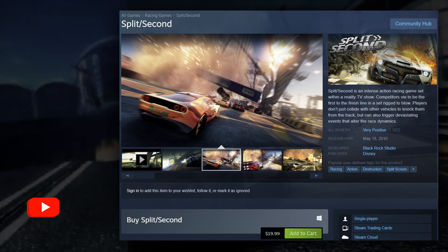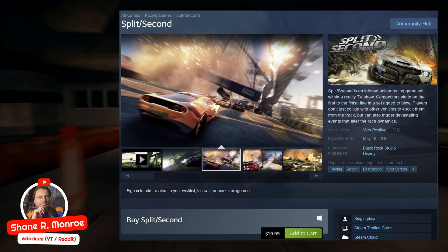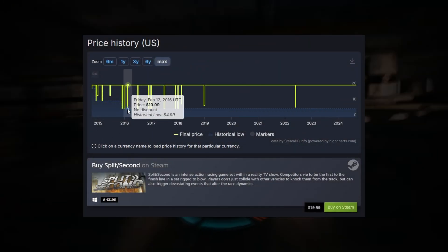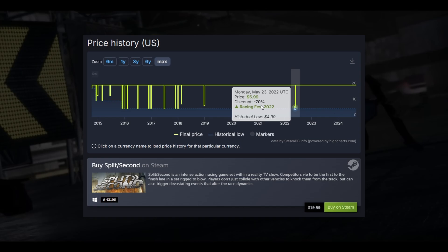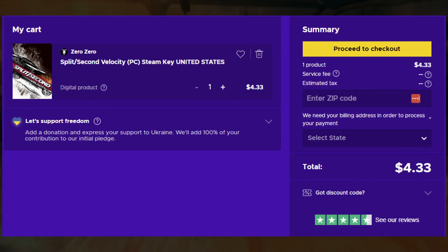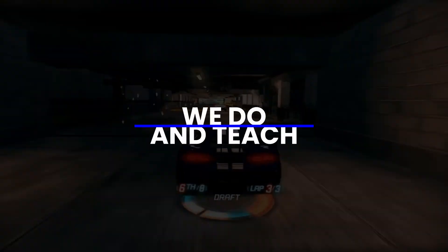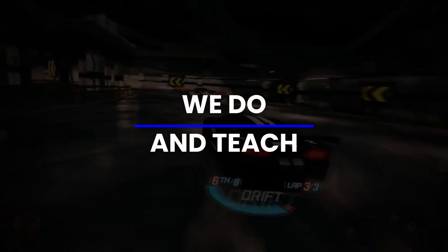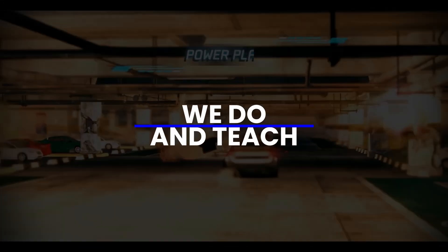Since the game is still for sale, we're going to be working with the retail Steam copy. The game is $20, and it used to go on sale for $5 frequently, but that hasn't happened in a very long time. The game can be had for well under $10 if you're willing to shop around. Since this channel is both about doing and teaching, we need to cover a few things before we get to the tutorial and the configuration of the game for the Steam Deck.